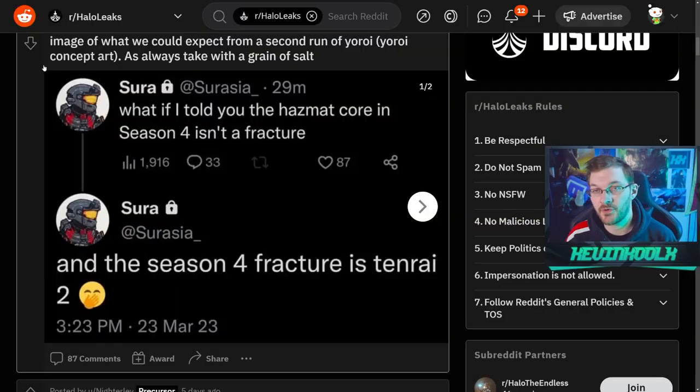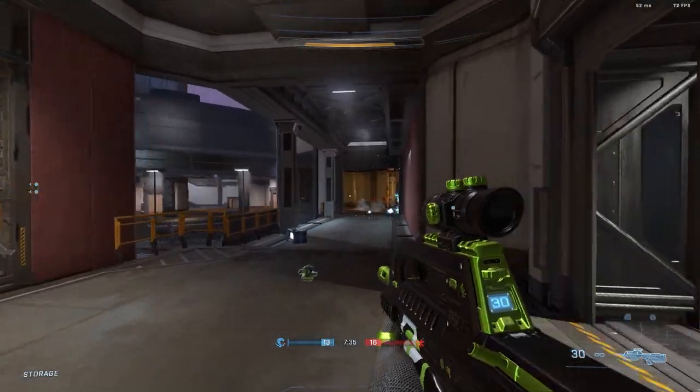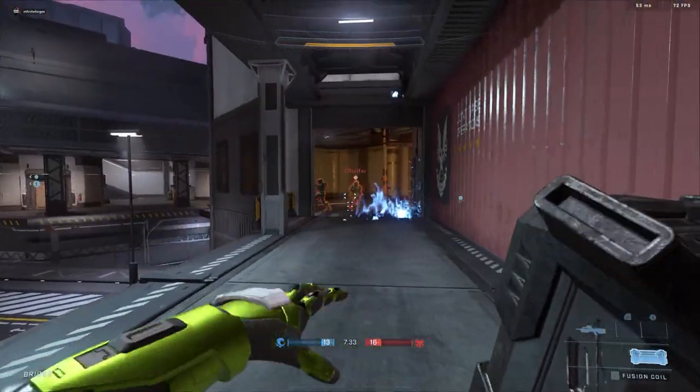The leaks aren't done yet — we have information about season four customization and the return of the Tenrai event. Leaker Suresh is saying: what if the hazmat core in season four isn't a fracture, and the season four fracture is actually Tenrai 2? Hearing 'hazmat,' you might think it's a typo of 'haz-op,' which we already have in Halo Infinite. It could be internal naming conventions, but we should be getting a brand new core as we normally do with a new season.